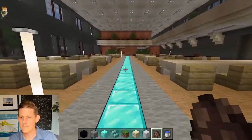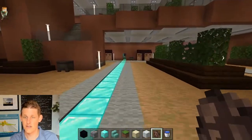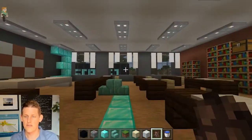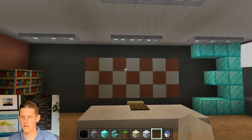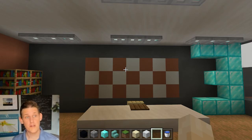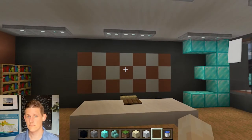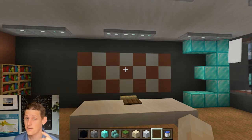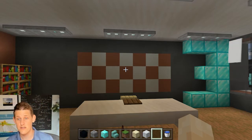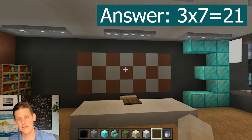Moving on to third grade. The question: how many blocks make up the board — essentially, what is the area of a rectangle? We know it's three tall and seven wide. Did you count, or did you actually calculate the area? Counting is first and second grade level. If you did the multiplication — three tall and seven wide, which means 21 blocks — then you pass third grade.